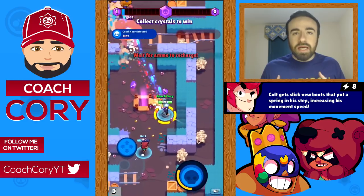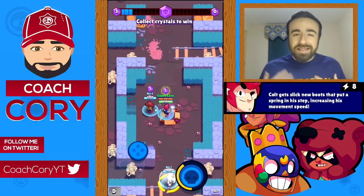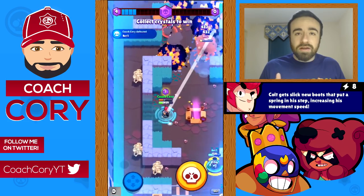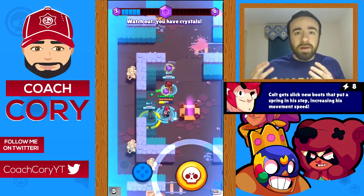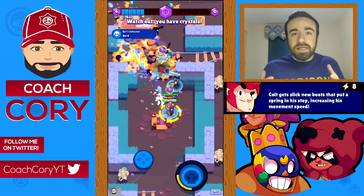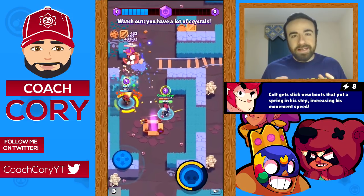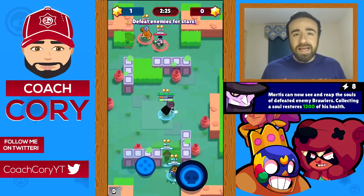Colt's star power is whenever he is moving he runs faster — it's a passive ability that's always active. This is a really useful upgrade in a lot of different situations. It makes it a lot easier to dodge shots, he can chase people easier, it's harder for people to escape from his shots, and he can run away from melee brawlers more easily. He's a better gem carrier since he can escape with gems more easily — there are definitely a lot of different useful situations that a faster move speed helps with.